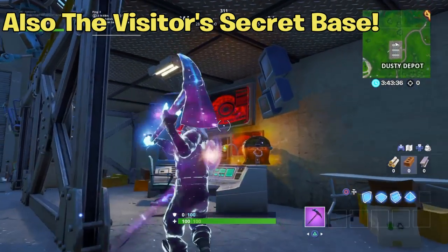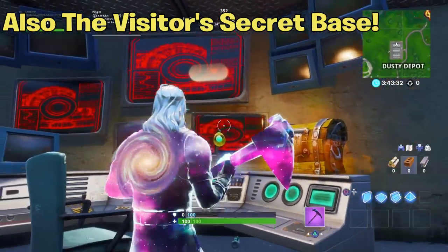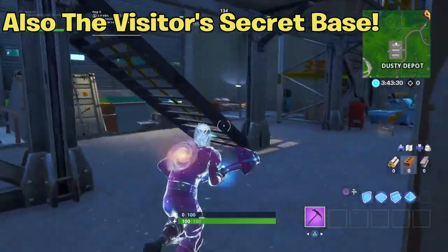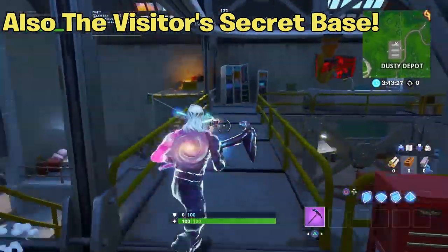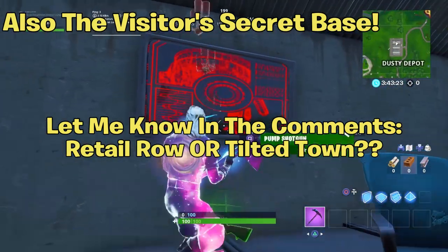That's going to end the video — those are all the map changes that came along with the v10.10 update. If you made it to the end, thank you so much for watching. Let me know down in the comments: which location do you like better, Tilted Towers uptown or Mega Mall?